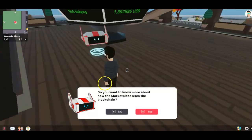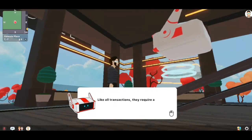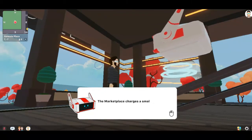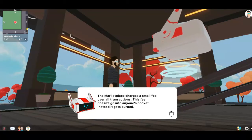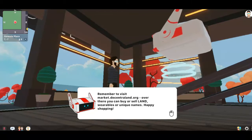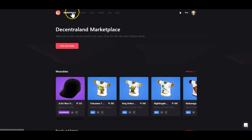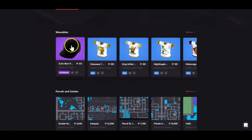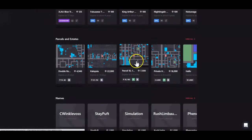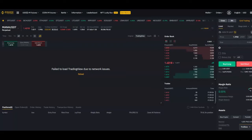As more trading happens, the token price increases in value. All sales, bids, and other operations are transactions on the blockchain. Like all transactions they require a small gas fee paid to the network of miners. The marketplace charges a small fee on all transactions — this fee doesn't go into anyone's pocket, instead it gets burned. You can visit market.decentraland.org to buy land, wearables, or unique names. I can see land listed at 22,000 MANA tokens, which is roughly $30,000 USD at around $1.40–$1.50 per MANA.